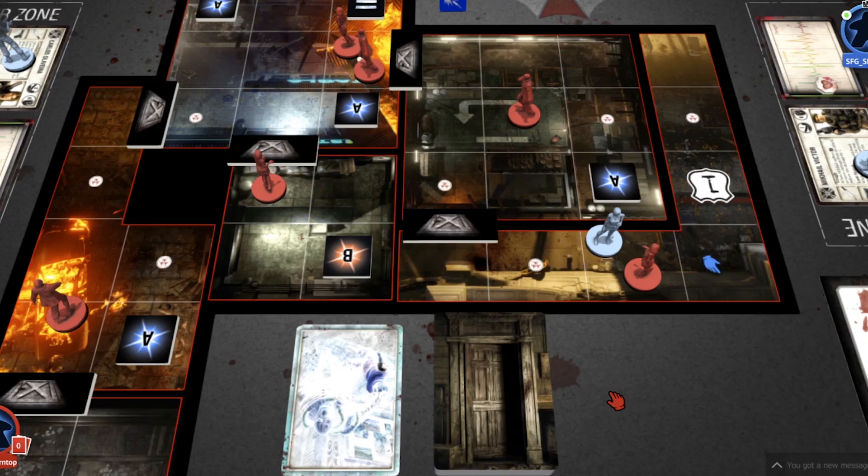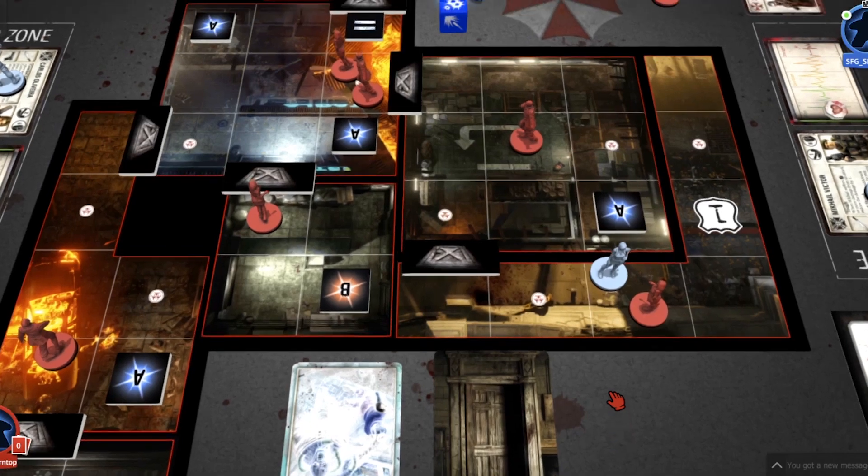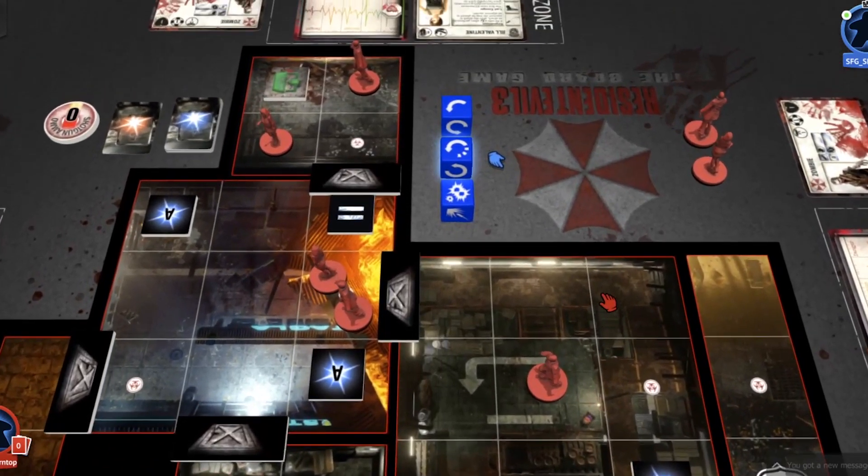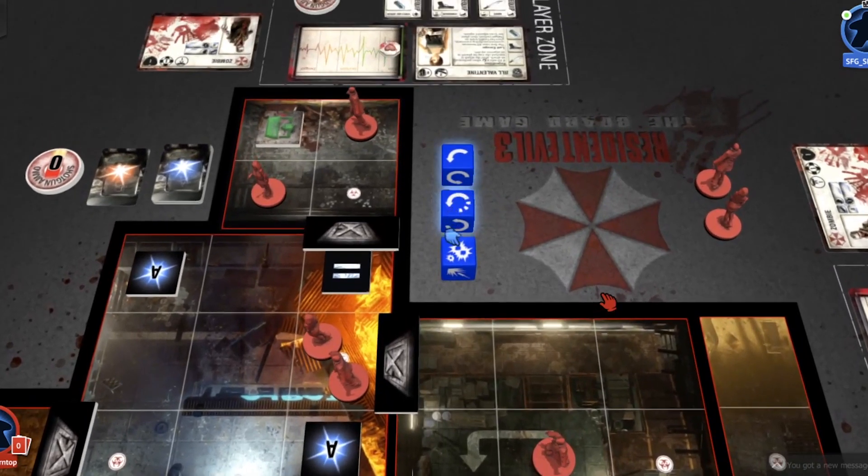I need to make an evade roll. Looking at my card, I have two evade dice — two blue dice. I'm looking to get any of the arrow symbols. There's a small evade, a medium evade with dotted lines, and a large evade which fills in the dotted lines around the edge. For an enemy like this, all I need to do is roll any number of these arrows.